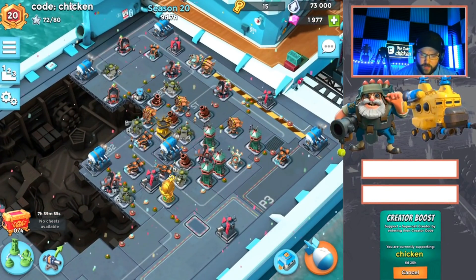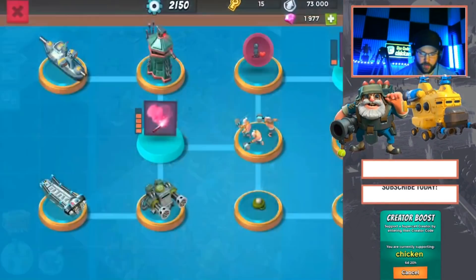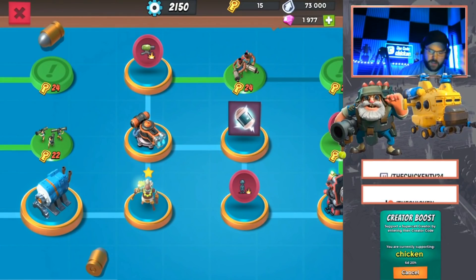Here we go. Now we got the maxed rockets — this is the maxed rocket launcher base. I also unlocked a shock blaster previously, so let's talk about the tech tree for a sec.